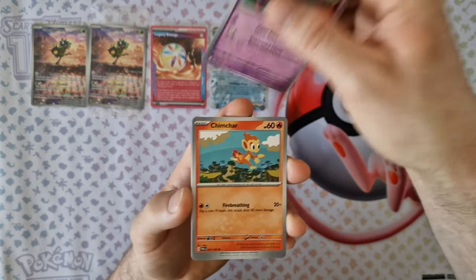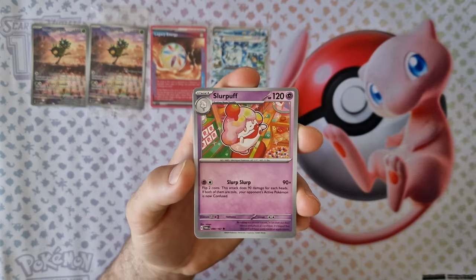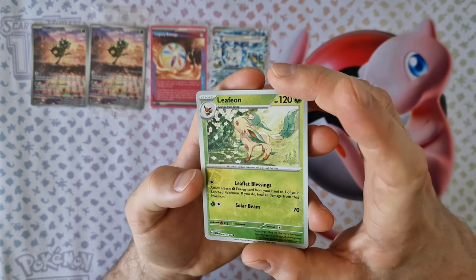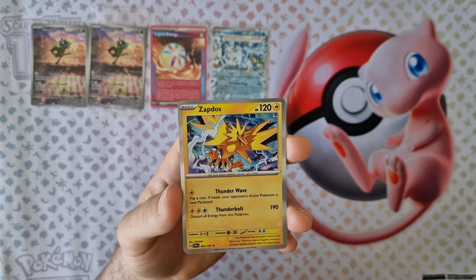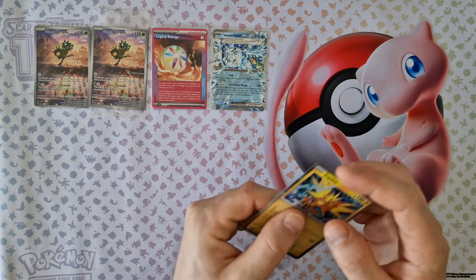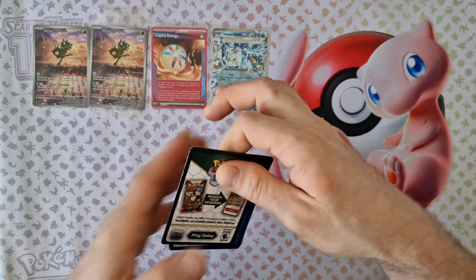Sixth booster: energy, Chimecho, Chimchar — very nice — Vespiquen, Croagunk, energy, Slurpuff, Perrin, Leafeon, next evolution from Eevee — Flareon — last card: holo Zapdos. It's very nice, more Pokemon from the first edition, just holo, but for me it's very nice.